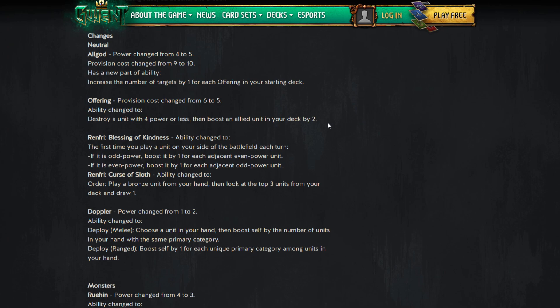Overall the All God and Offering combo looks pretty good. You can get a lot of deck carryover — five targets from All God plus two from Offering assuming no more cards, so that's quite a bit. This could give hand buff or deck buff strategies some viability. We'll definitely be trying that out.